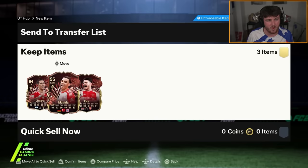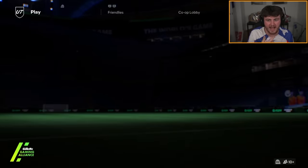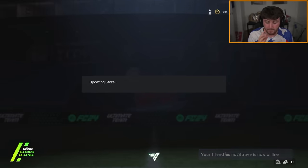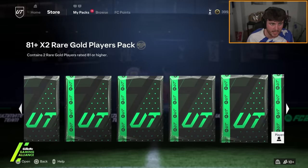For rank one, those reds are a bit of an L. Considering that we just opened 11-win rewards and got Valverde and Bon Mati — like, not great reds. But obviously the packs you get are good as well. You get an ultimate top three player pack that's tradable.